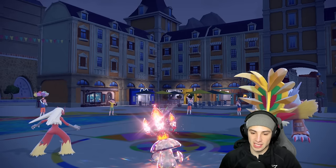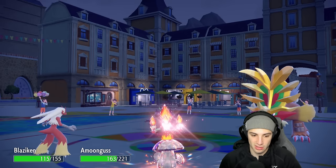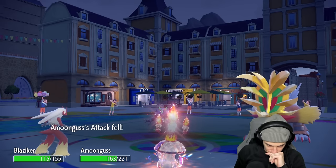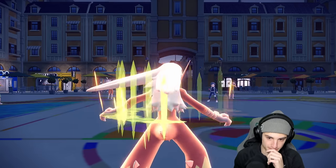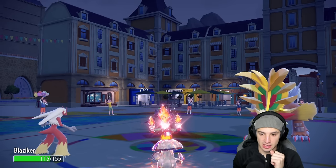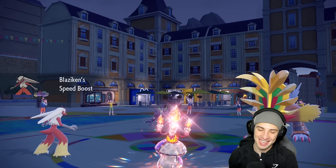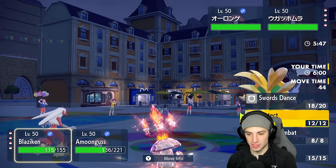I'll sacrifice that little bit of HP from Black Sludge and Rage Powder again. They go for Breaking Swipe, which is annoying. I'll Protect Blaziken and Spore with Amoongus. Going for another Swords Dance - Black Sludge will keep damaging me, which is funny.